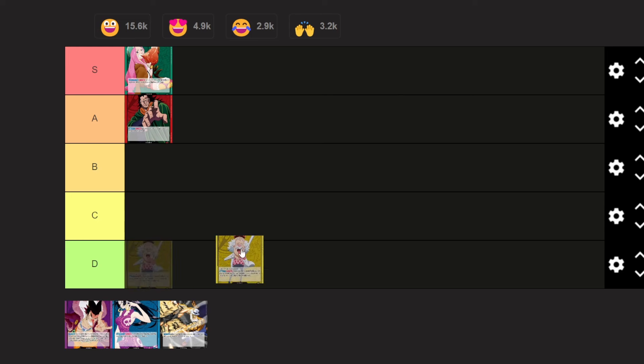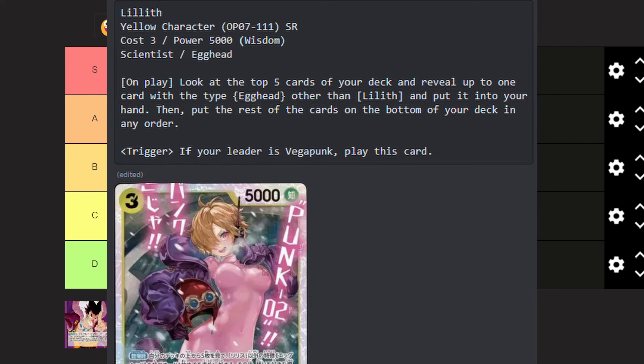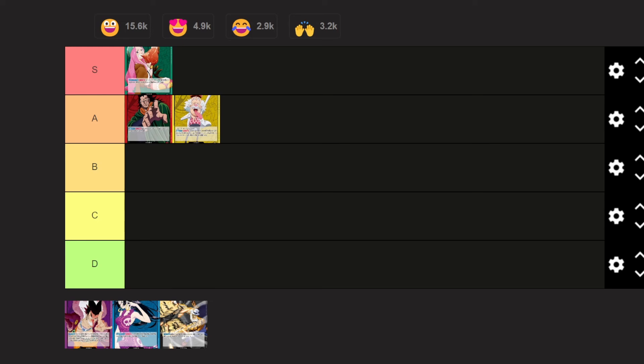Next up is Vegapunk — I'll put this on A. As for Vegapunk, we already have two leaked cards, but his ability is: once per turn, for 1 DON, you can put 1 card up to your life face-up. He's a leader with 5k power and 2 lives — he's the first one to do it. Not only that, he cannot attack. I believe this is to balance him out. You're probably going to go first with this card. If you can put his searcher, Lilith, on the first turn, what she does is look at the top 5 of your deck and reveal up to 1 card with the type Egghead, other than Lilith, and put it into your hand. Then put the rest on the bottom of your deck in any order.